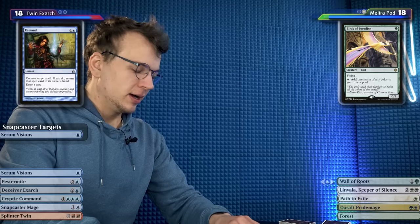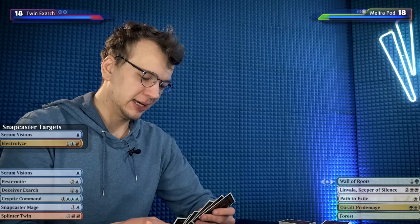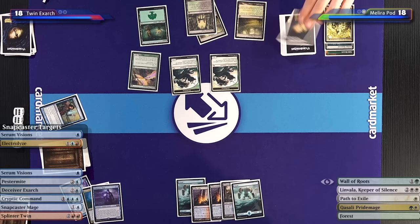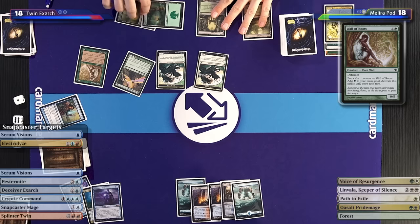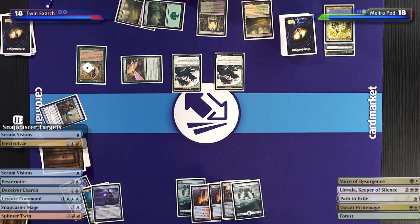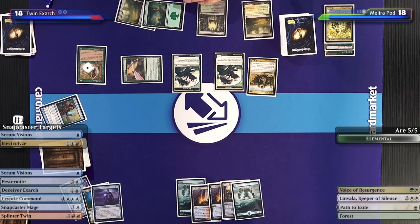I will untap and take my draw. I'll play an Island and pass. I'll draw — Voice of Resurgence, treating me really kindly — it's gone now, but it left me two gifts. I'm going to play a Wall of Roots, tap my Birds of Paradise for white, rough up my Wall of Roots for green, and play a Quasali Pridemage. You seem very unafraid by my Elemental being 5/5 now. Who cares? No biggie.